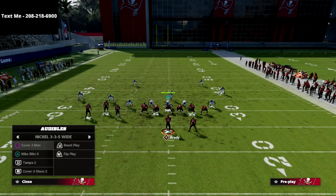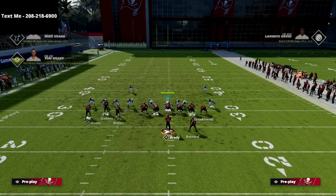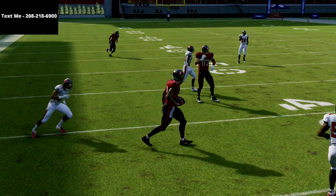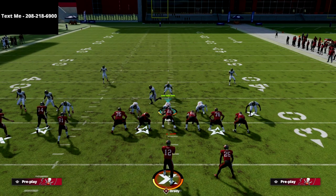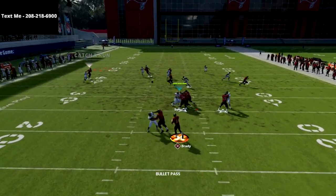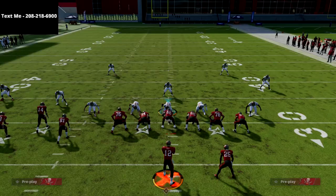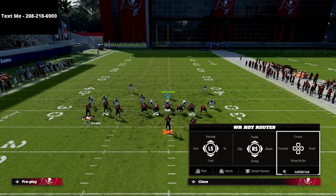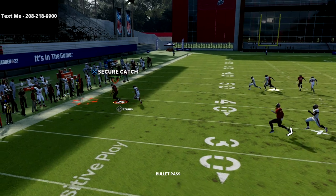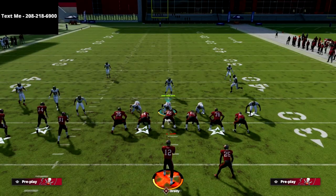Against man coverage, first notice you get an immediate tell by motioning the out route — you'll see the defender follow. Five-yard out routes are money against man-to-man coverage. A receiver on a five-yard in or a five-yard out does a great job beating man. Watch him glitch man coverage for a potential one-play score. These little motion-snapped five-yard outs are simple and very effective against man.